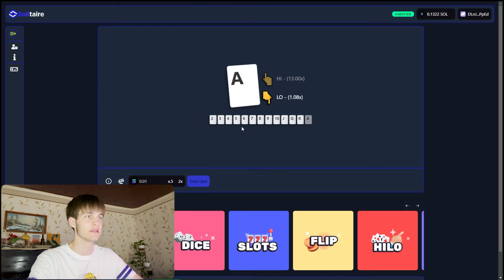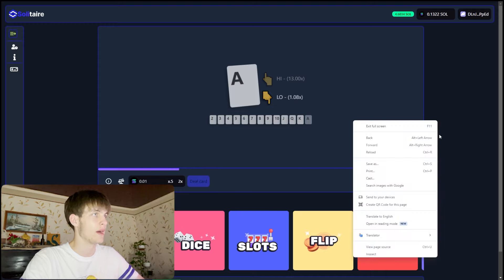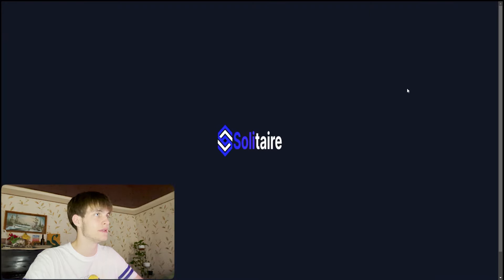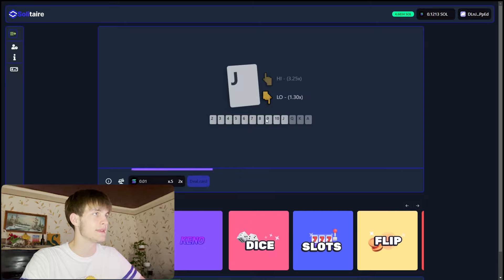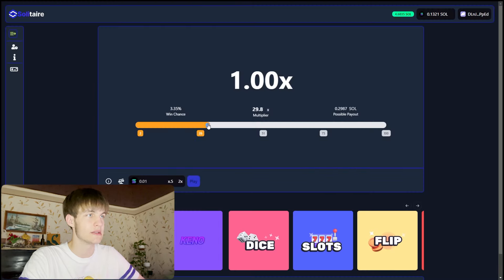Let me show you another game — the Hi-Lo. It's very important to see. You choose high or low; let's put low, deal the card, and wait. We didn't make profit that round, but the game works really well.